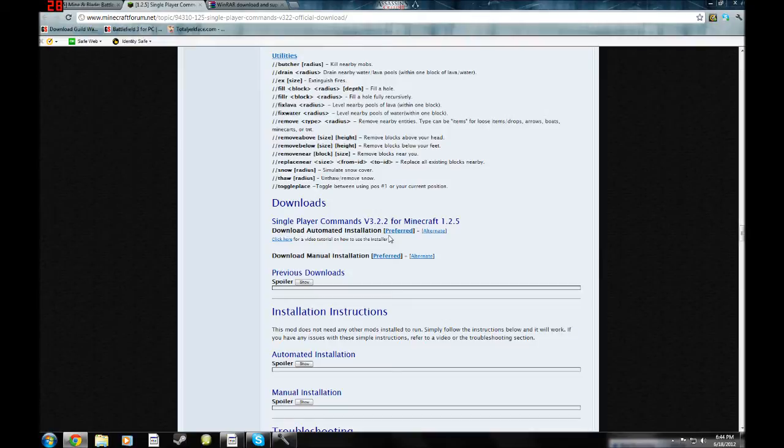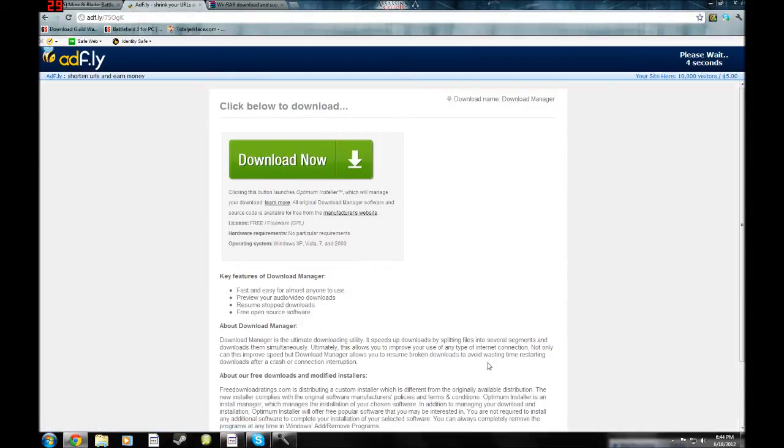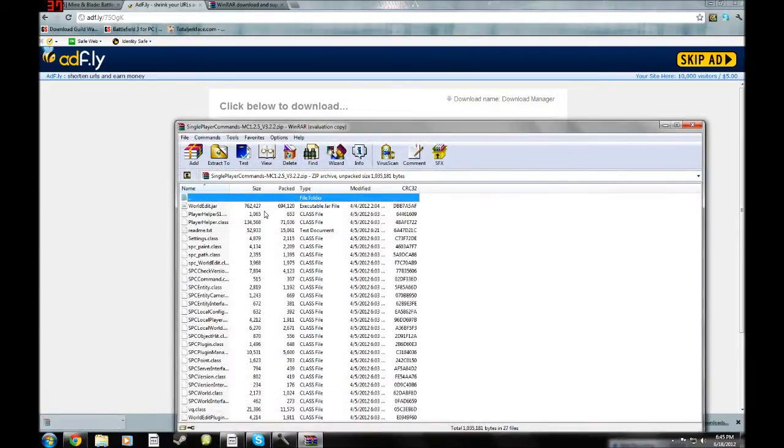Now you don't want to do automated. You can go ahead and do manual — manual is preferred. And don't click on any of this; you never want to click on things from AdFly here because it'll just give you viruses. You're going to go ahead and skip the ad, and then Single Player Commands will download.